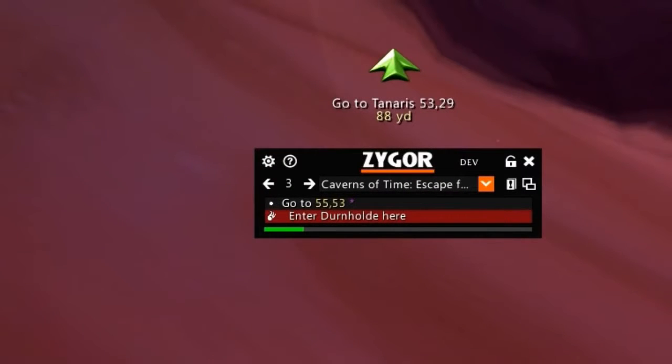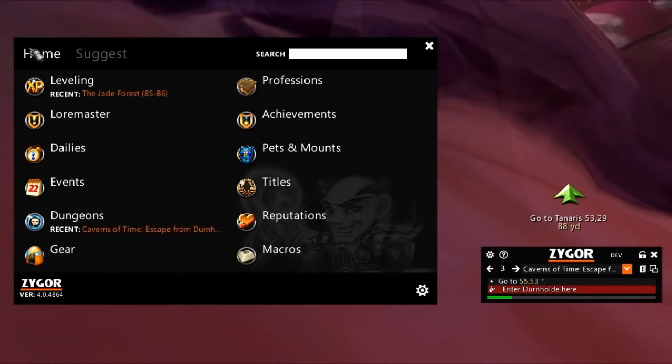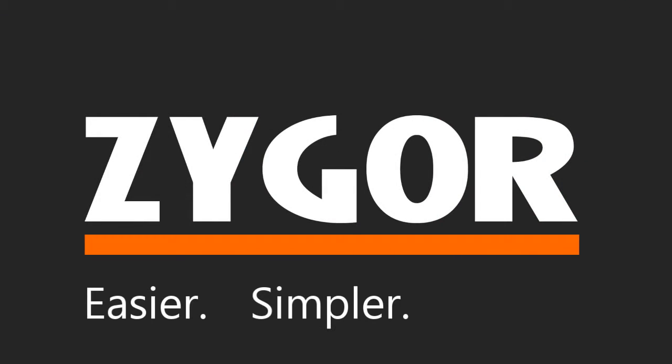Fully redesigned from the ground up, more sleek and beautiful than ever before, with 10 groundbreaking new features and improvements to take your gaming to the next level. Easier. Simpler. Faster. This is Zygore Guides 4.0.